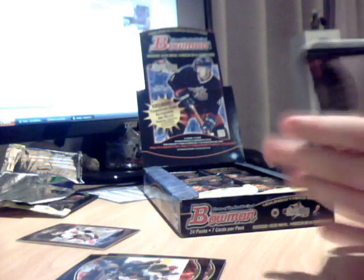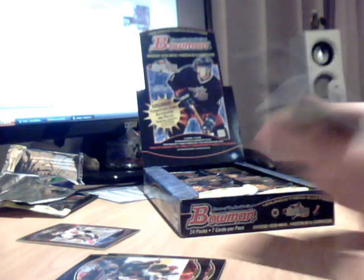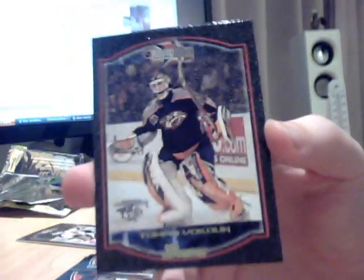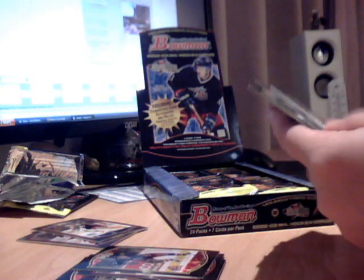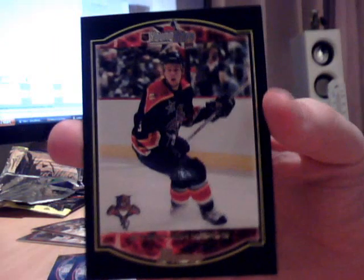Okay, what have we got here? Klesler. Saku Koivu. We've got another one — it's Foucoun in his Nashville days. Don't know what that is, but they're very nice. Luongo. Hedberg. Sorry, I'm trying to keep this in focus but all you can really see is my hands. Pierre-Marc Bouchard. And Stephen Weiss — I don't think I have that. So that's another one. Great.